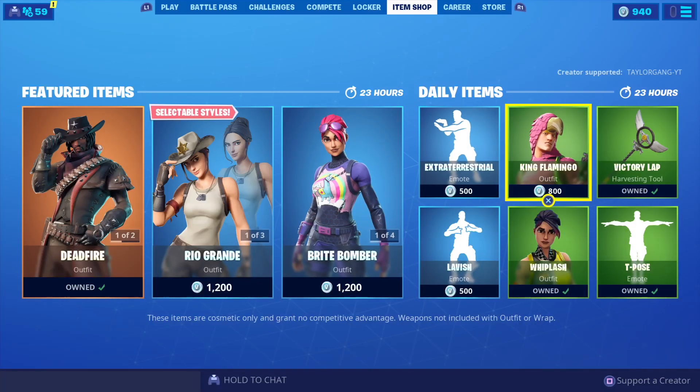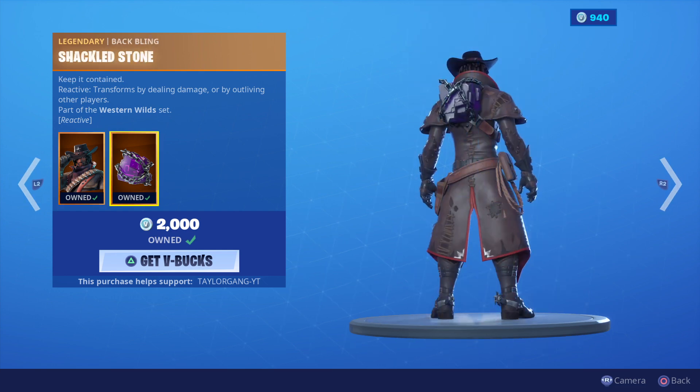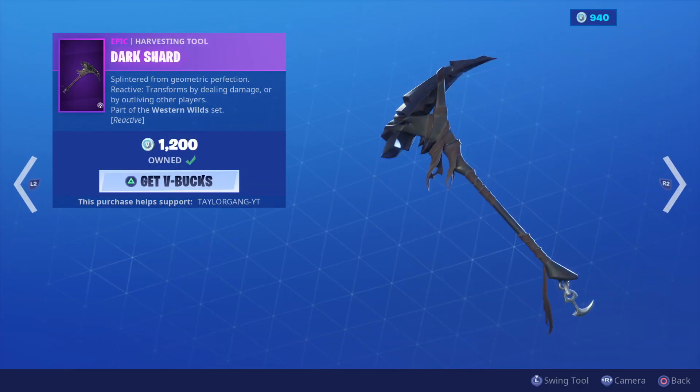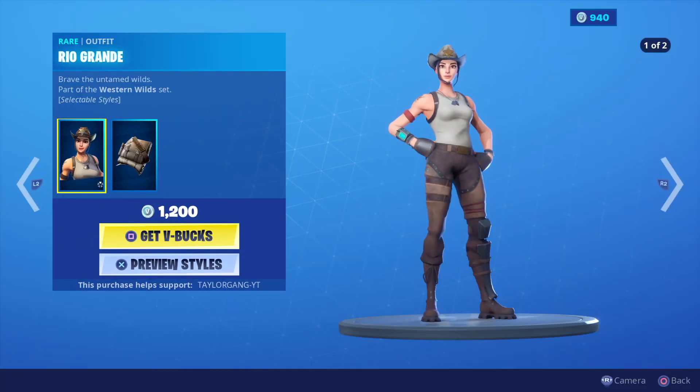Alright, let's see what we get today. We got the Dead Fire with its back bling for 2,000 V-Bucks, and the Dark Shard — love this one — a reactive pickaxe.